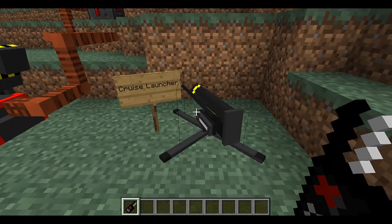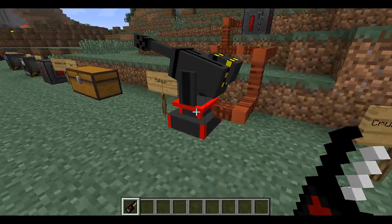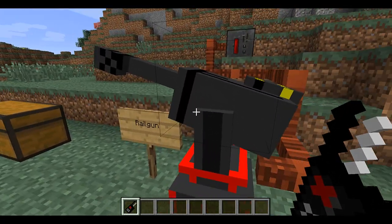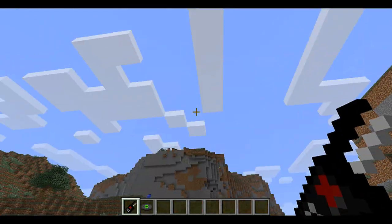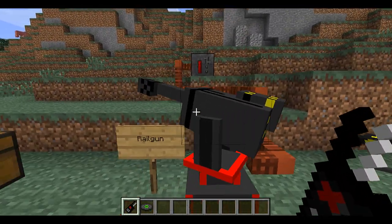Here's the cruise launcher, which is just a basic missile launcher — sadly there is no crafting recipe for it yet. We also have the rail gun, which you can actually climb into and shoot by pressing X, which is pretty cool. It does use a lot of battery, so use it wisely.